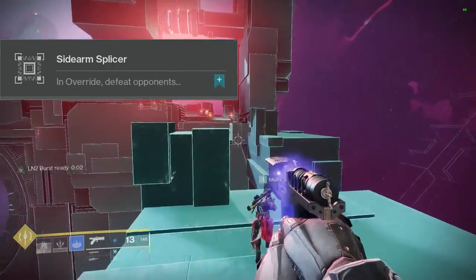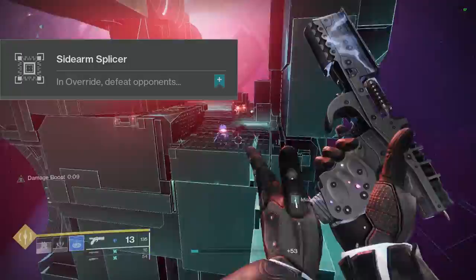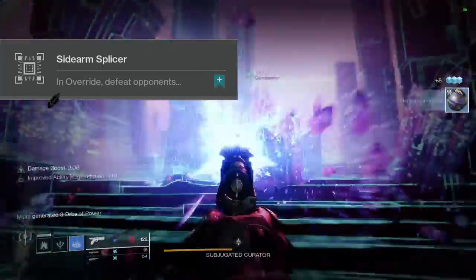At number 4 we have Sidearm Splicer. In Override, defeat opponents with sidearms and earn bonus progress for precision final blows. Remember, we got the new sidearm exotic this season, so that'll be good to use in there to give it a try.